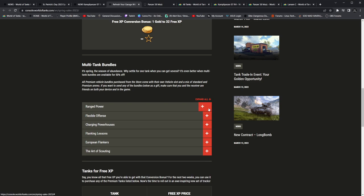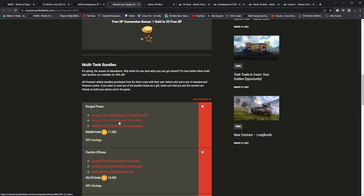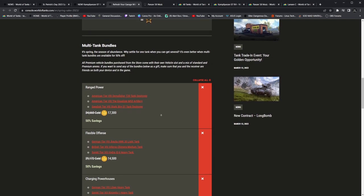Ranged power — let's take a look. Should just go ahead and expand all of them. Demolisher T28 the Equalizer — that's disgusting. And then the S1 Ranged Power — I don't know if I agree with this. T28 Demolisher — that's a crew trainer. What's up with them giving out all the crew trainers now? Those were supposed to be like yearly bundle sales.